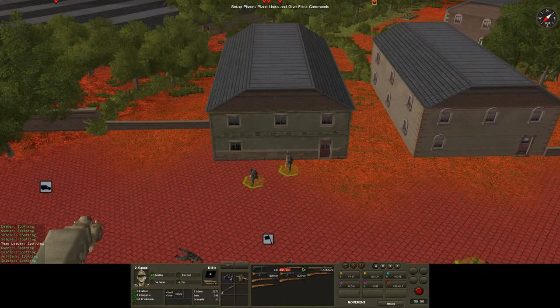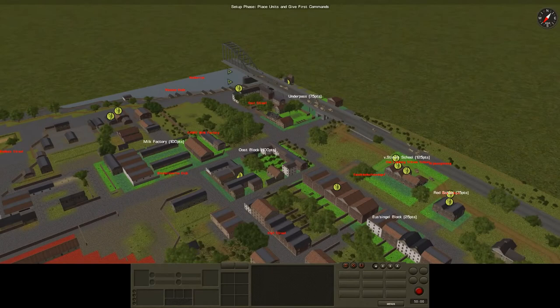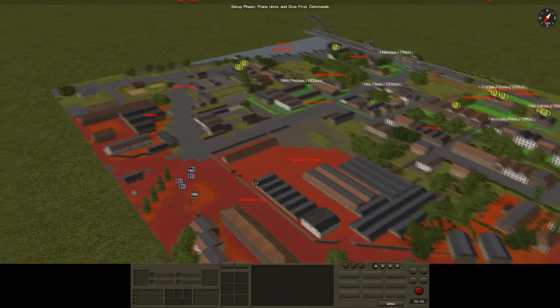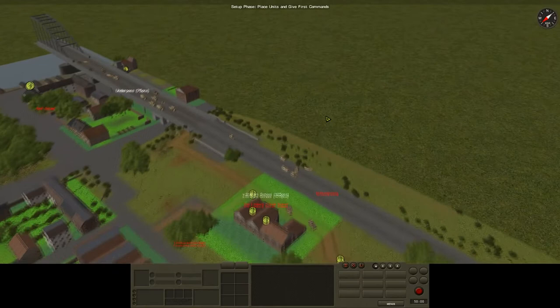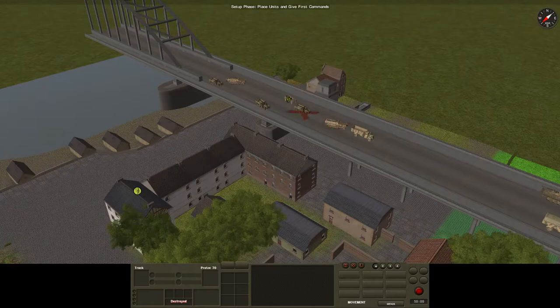Occasionally you can also get a Panzerfaust in one particular squad, usually as a three-team setup. My opponent is British Airborne — this is the Arnhem bridge map and we're beginning our counter-attack to try to secure the bridge. We're up against a lot of infantry, maybe an anti-tank gun or two. We can expect lots of small arms but not much support, because they shouldn't have any off-map artillery available.